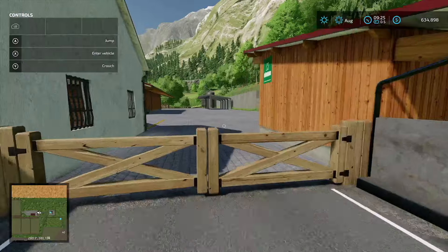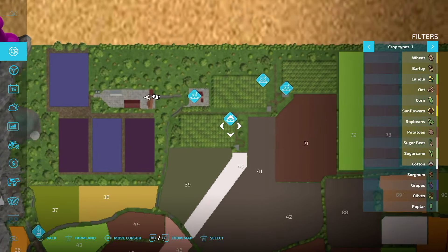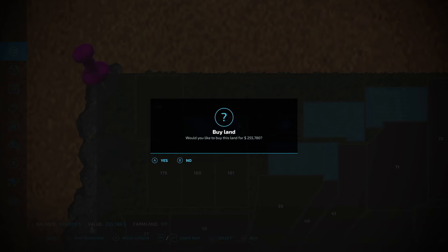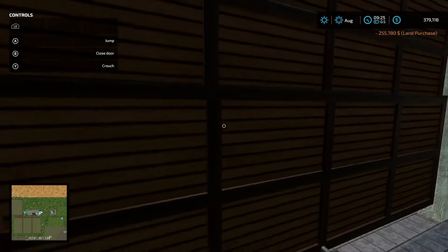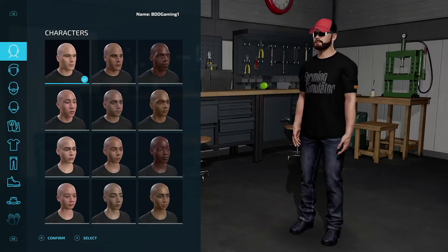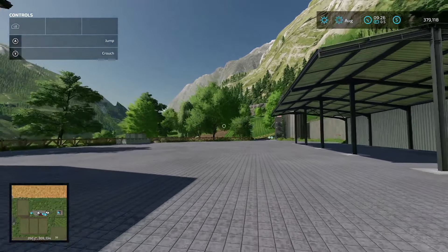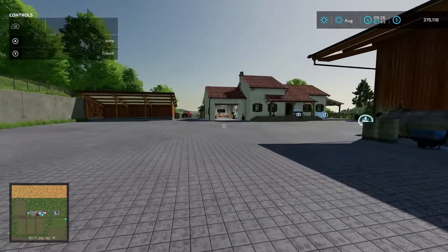The final farm, farm 7 — farmland 177 — can be purchased for 255,780. It includes a repair trigger, sleep trigger, wardrobe trigger, fuel tank, and a silo in the back. That covers everything to show on The Memory map.